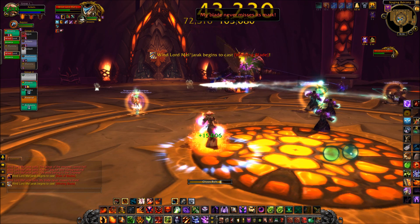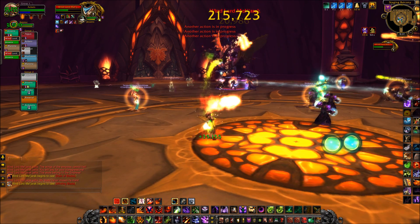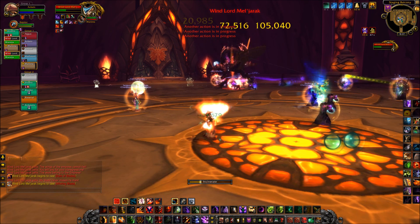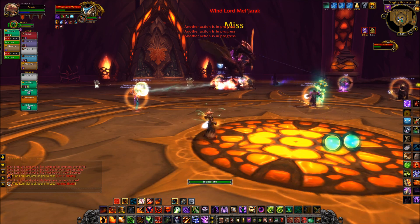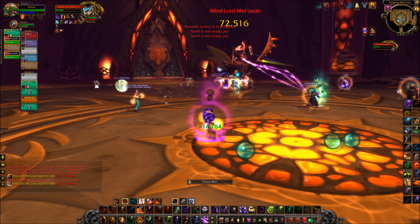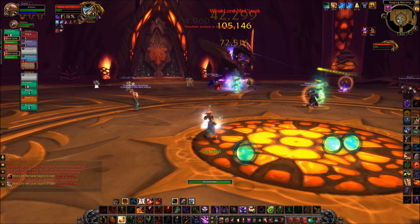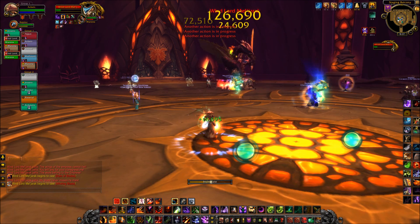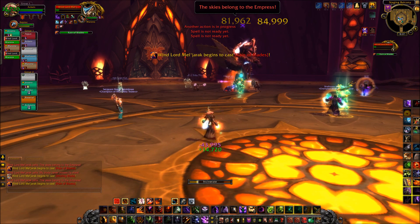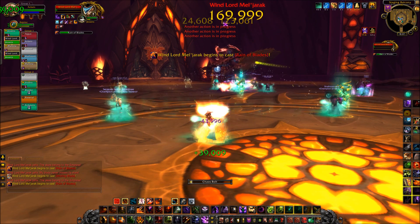With all the packs down, we fired off Time Warp and got the DPS going — 482k crits, 680k crits, some nice numbers flying around. The boss himself doesn't have too many abilities. He has Whirling Blade, where he targets a raid member and throws a blade at them for 80k damage; any raid members between the blade's path going there and back are also hit for 80k. He also has Reign of Blade, which does 25k damage to each raid member in a volley of 3, so you'll be taking 25k, 25k, 25k.